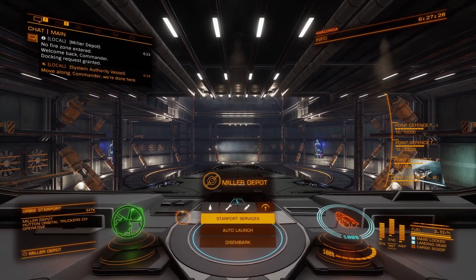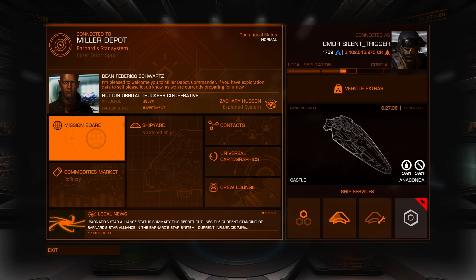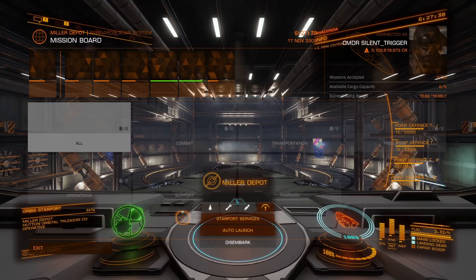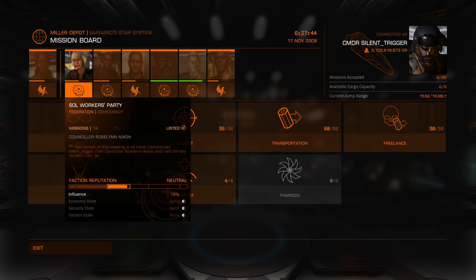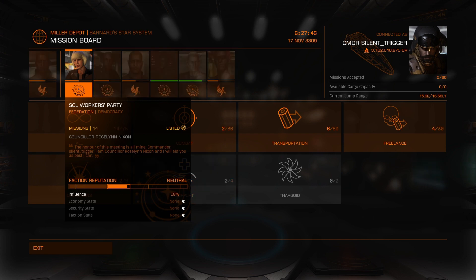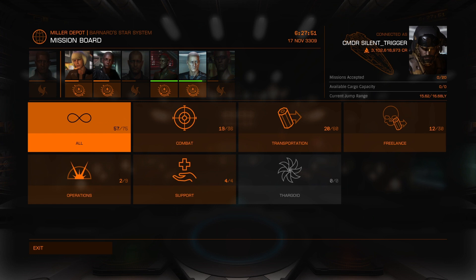Now if you're wanting to continue to raise those things up, you can sometimes be offered the ability to sort of buy your way in or give them some support. So what you do is go to Starport Services, the Mission Board — which is always the default. Then at the top, if you're interested in a specific faction, you want to make sure you focus on the ones you're interested in. For me, it's the Federation, so I'm going to go ahead and select Federation. Now you can see they are highlighted at the top, so all of the missions here are just for those factions.